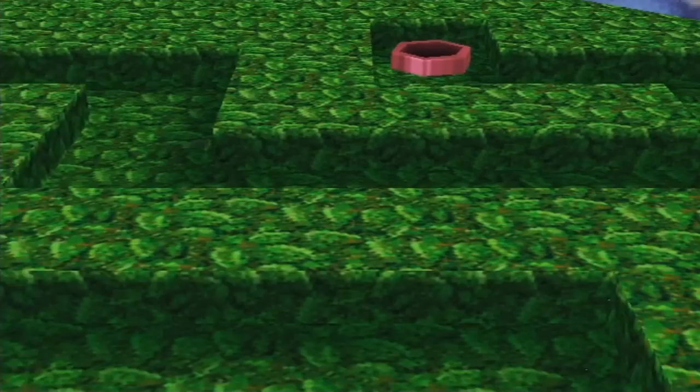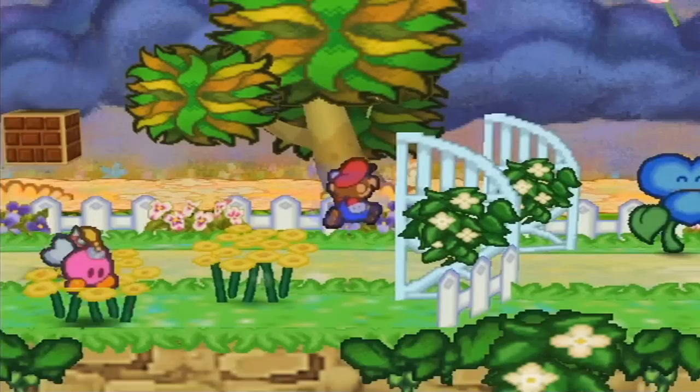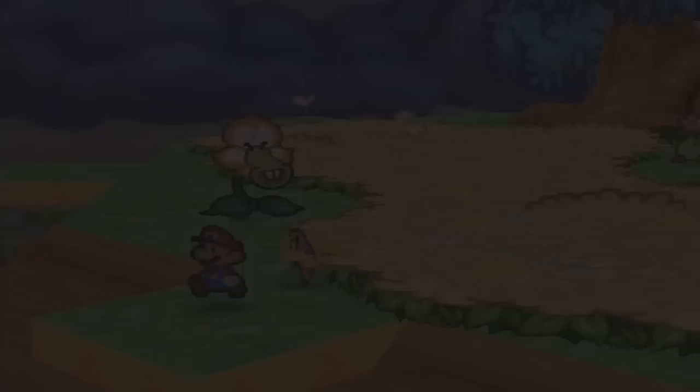The second half of the game is really where I like it, so I'm glad I'm at this part. Honestly I feel like the beginning of the game is pretty slow, but at least they started off with some good bosses like Koopa Bros, Tubba Blubba, and General Guy — Tutankoopa not so much, but you take what you can get.